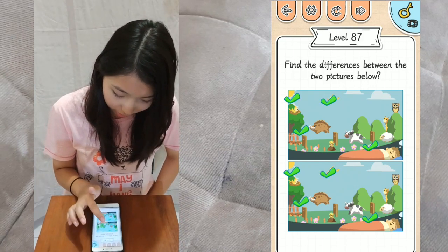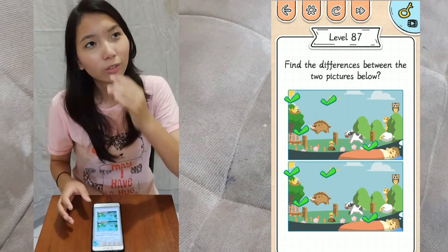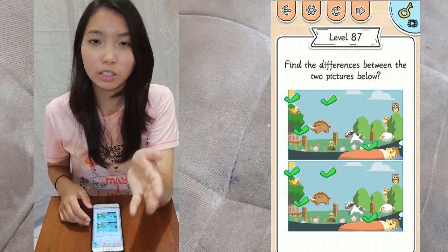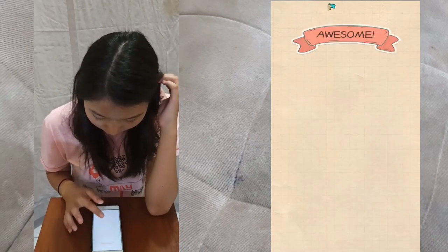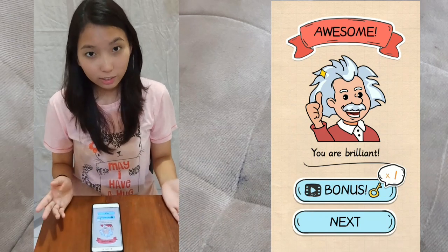The bird is holding the fish in different positions. And then the cow's leg is different. That's 1, 2, 3, 4, 5 — 5 differences.